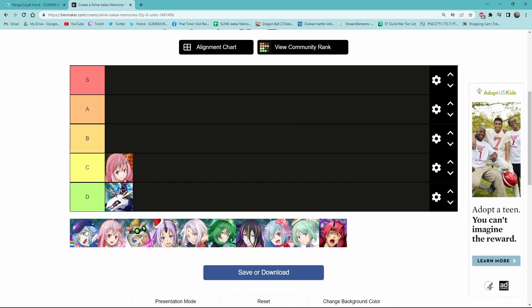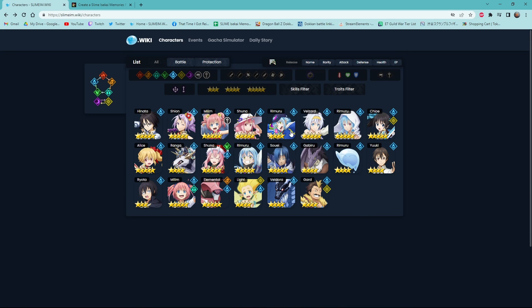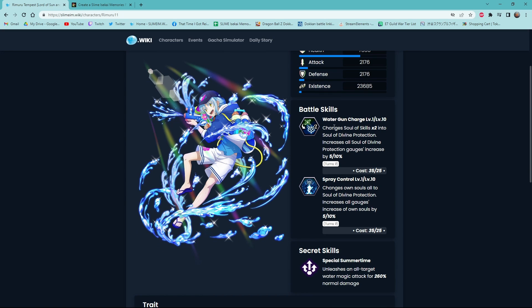Next we have Water 2.0 free-to-play Rimuru, and he is gonna be S tier — a very stark contrast from Water Ranga. Water Rimuru has orb changing — two greens to two blues — and he also has this orb manipulation where he changes his own orbs to blue orbs. So if you have four blues and two of something else, you can just pop his skill and have a six-hand of blues.